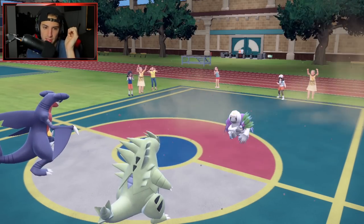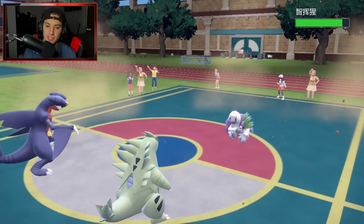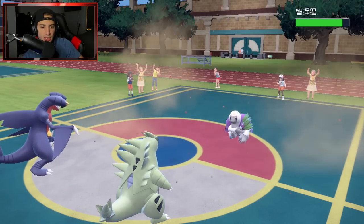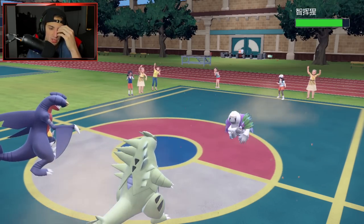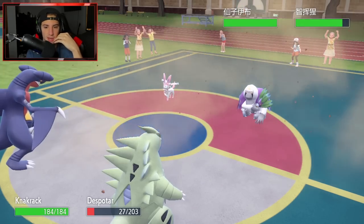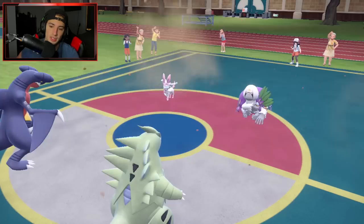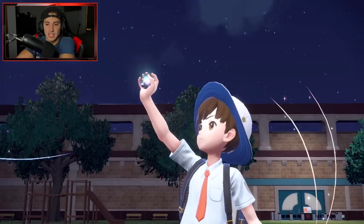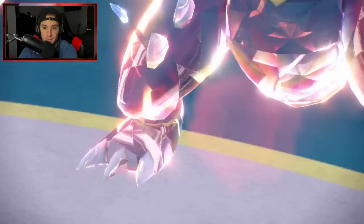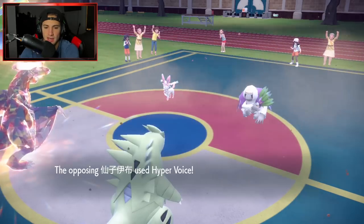Tyranitar just got taunted by my Garchomp swap. Do I keep the Tyranitar or swap it? I feel like I already know what's gonna happen - Coalossal's gonna come out and change the weather back. I might have to swap the Tyranitar. I'm thinking of Terastallizing my Garchomp here, but Terastallizing might make it take more damage with the Dragon typing. I know Sylveon comes out here, so I'm gonna swap typing to Ground. I'm gonna pop a free Earthquake and Crunch on the side.